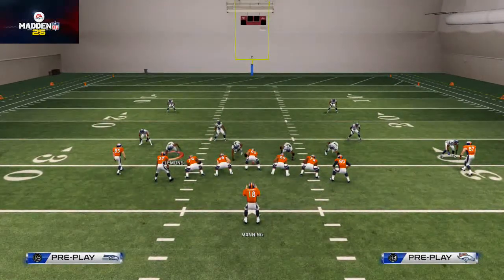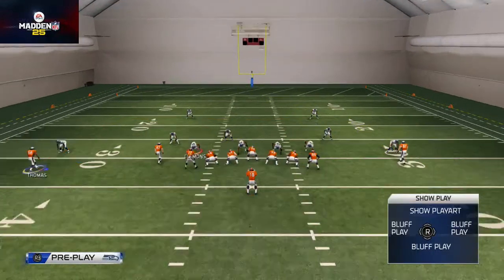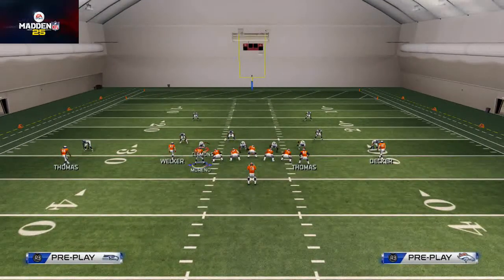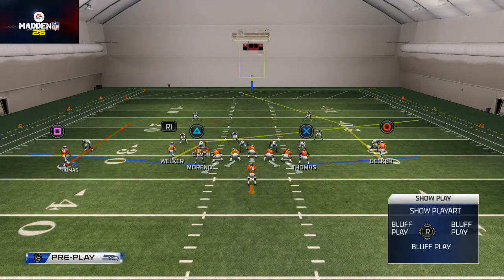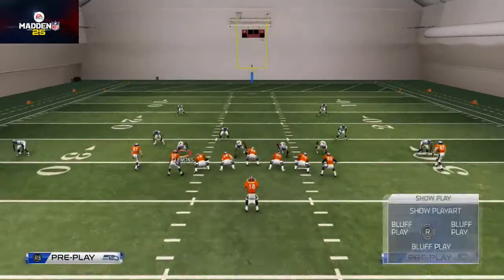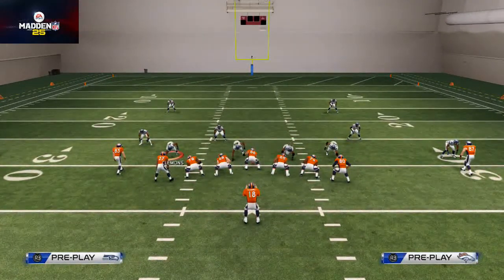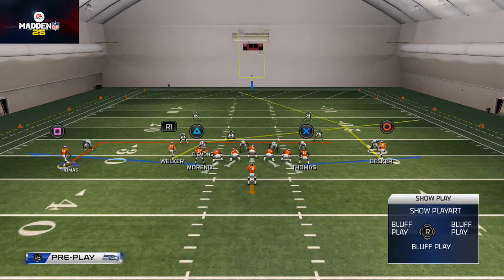Especially if you're playing Madden Ultimate Team, which is what I've been doing recently. What we want to do is take advantage of some of the things we've already been working on. We're going to take Demarius Thomas and motion him on a little 5-yard end pattern. We're going to put him on a 5-yard end instead of a 10-yard end for timing purposes and man beating purposes. There are better ways to beat man coverage, but it works best for this play done this way.